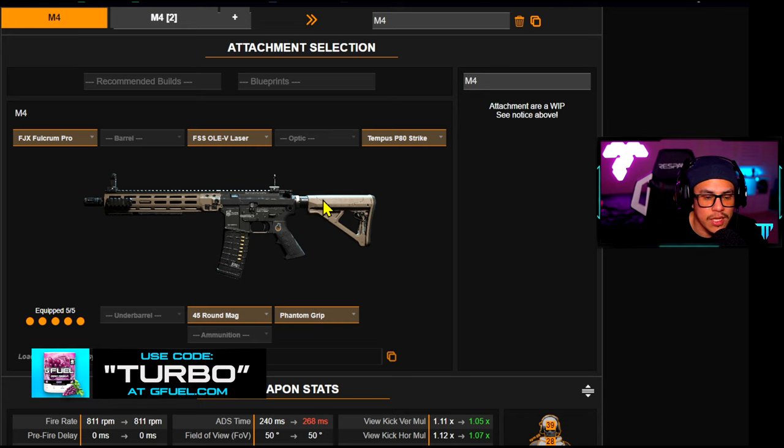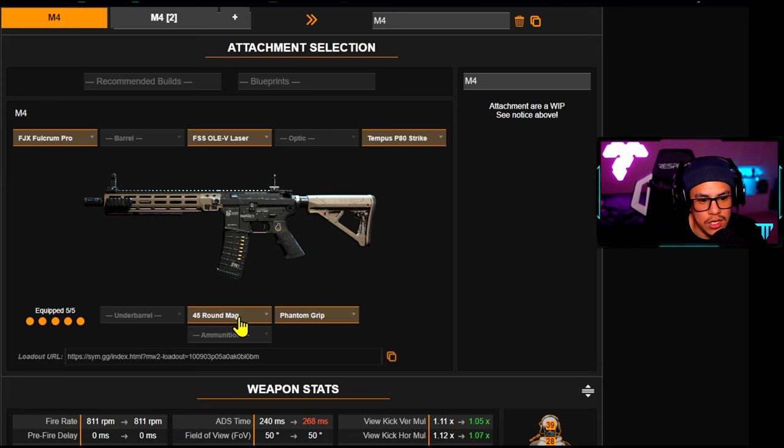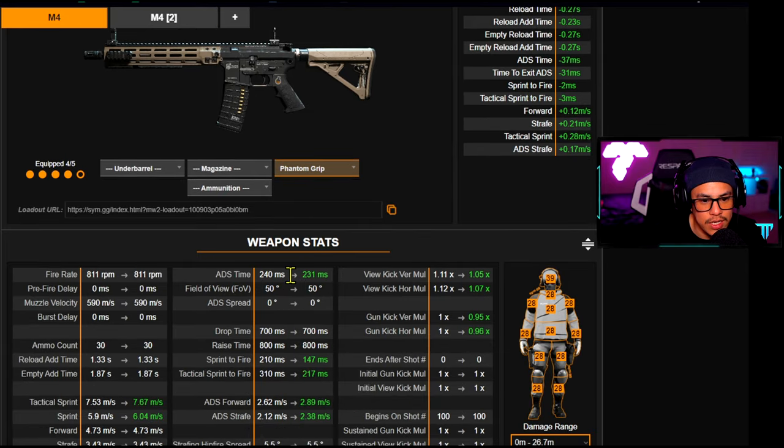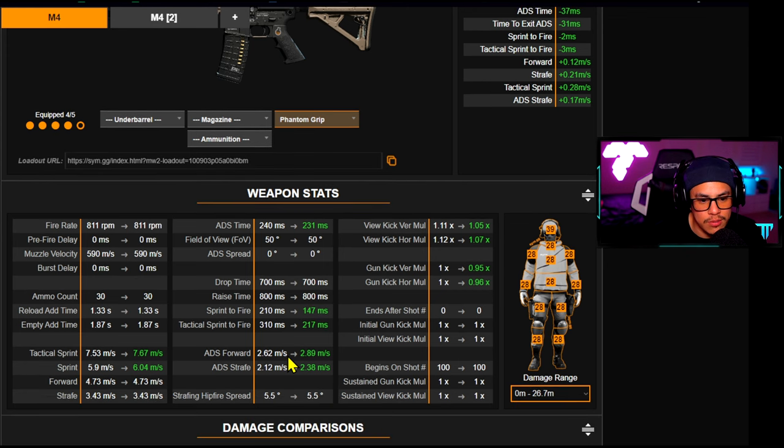All these attachments combined help achieve less recoil without butchering ADS too much, while keeping the theme of best up-close-and-personal play. The 45-round magazine is optional — if we remove it, our ADS actually improves, and we see a big spike in sprint-to-fire time improvement. That's very important when you're rushing around the map. We also see improvements to tactical sprint, sprint, ADS forward, and ADS strafe.